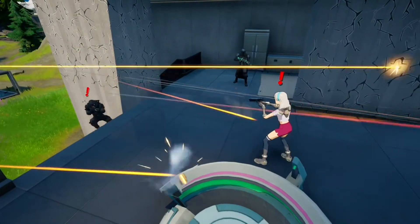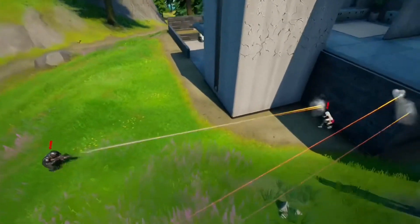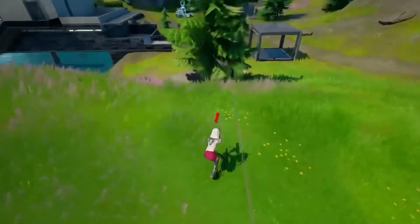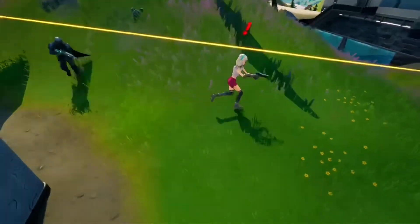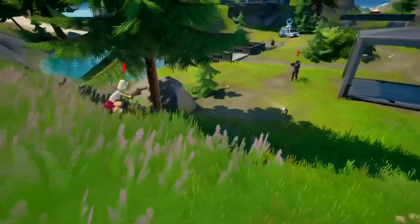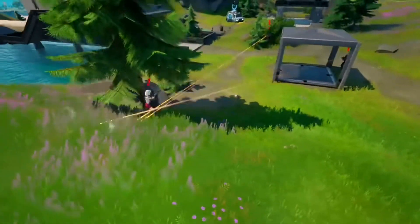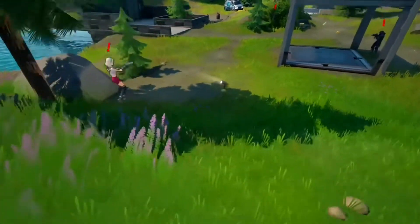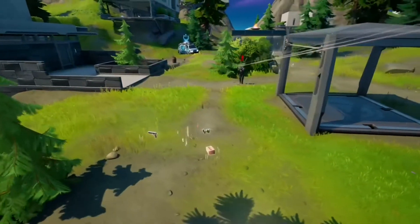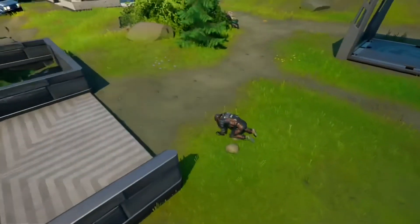Okay, so now we have the IO guard fighting Lexa, let's go! She's got the grey pistol versing like 10 IO guards with blue TAC ARs — who's gonna win this? Okay, Lexa's going in! Oh, she's getting shot — I think she's out of shield. Who's gonna win? Oh! The IO guard just beat Lexa! No way! That's cool. Like and subscribe and I'll make another video soon.